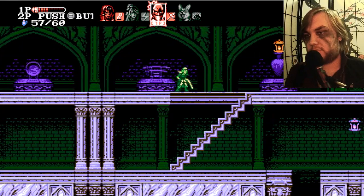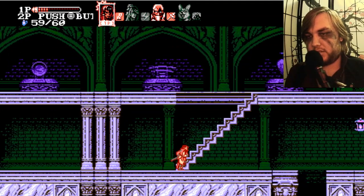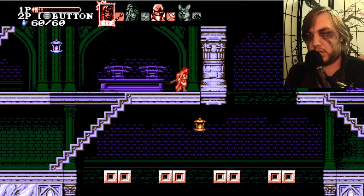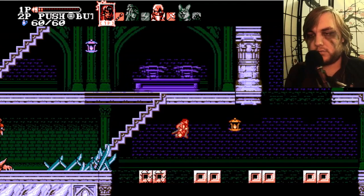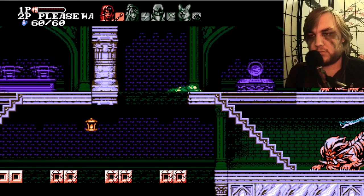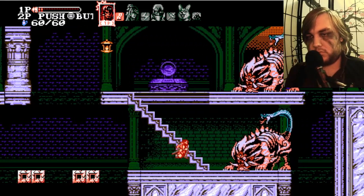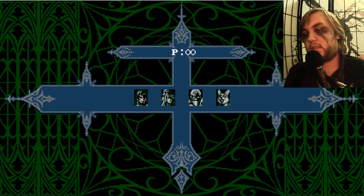Luckily, da gun does beat da ninja. Gotta go down here then, I guess. Okay, and we have crumbling blocks. That is a really cool enemy design — it's like an Oni Manticore. That would probably be a good thing to use Hachi on.